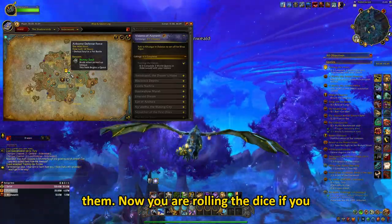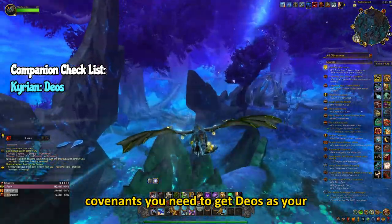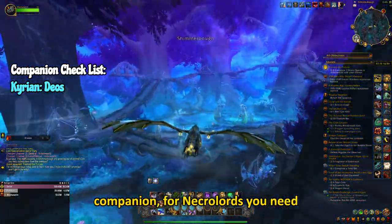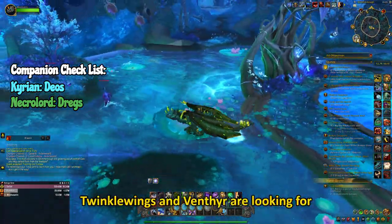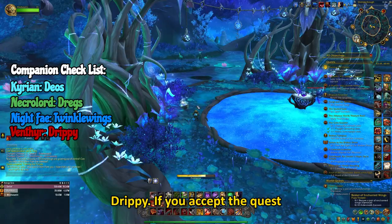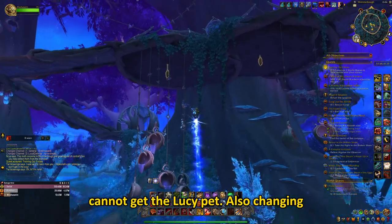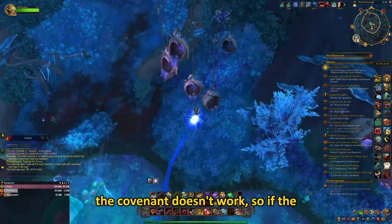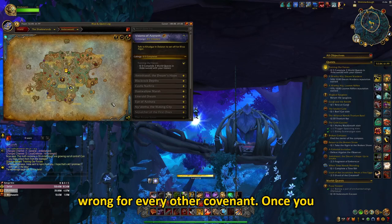Now you are rolling the dice if you get the right companion. For Kyrian Covenants, you need to get Deos as your companion; for Necrolords, you need Drex; Nightfae want Twinkle Wings and Venthyr are looking for Drippy. If you accept the quest and don't get these companions, you cannot get the Lucy pet. Also, changing the Covenant doesn't work — so if the companion is wrong for Nightfae, it is wrong for every other Covenant.